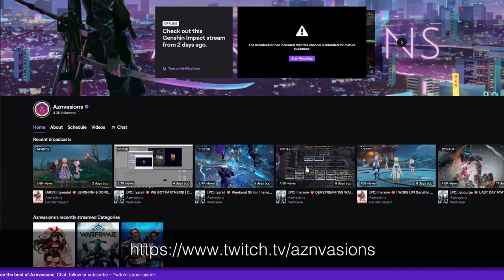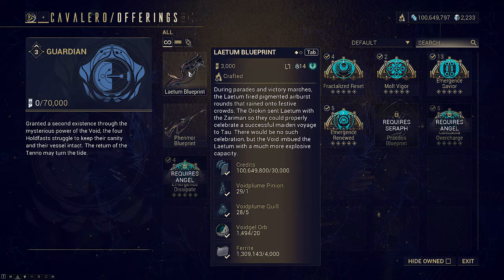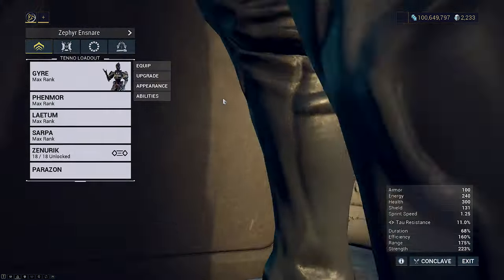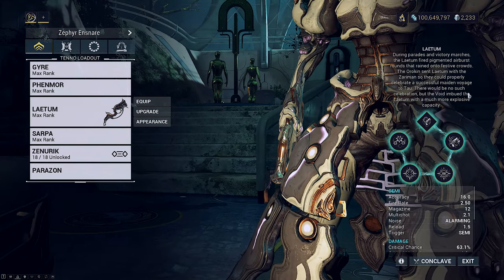There's a fair amount of theorycrafting going on, as well as a warning. Latim is actually the first incarnon weapon we get access to at rank 1 Holdfast Syndicate from the Angels update in the Chrysalis. It has a much more interesting evolution tree and weapon mechanics than the Fenmore, so let's dive right in.